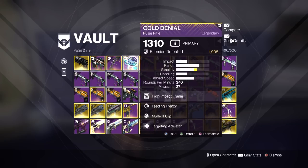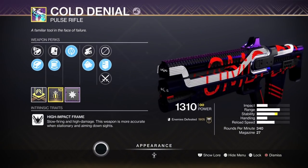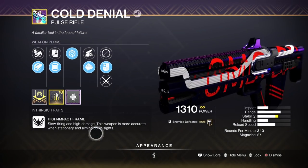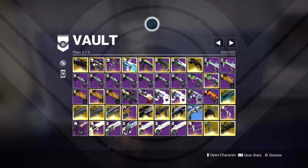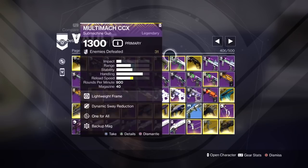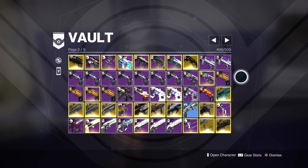High impact weapons are really good in GMs — high impact anything. I believe they have high caliber rounds built in them, so it staggers the enemy just like Explosive Payload. So it's very good. Pulse here — nothing special. Auto rifles: Chroma Rush is super popular right now.